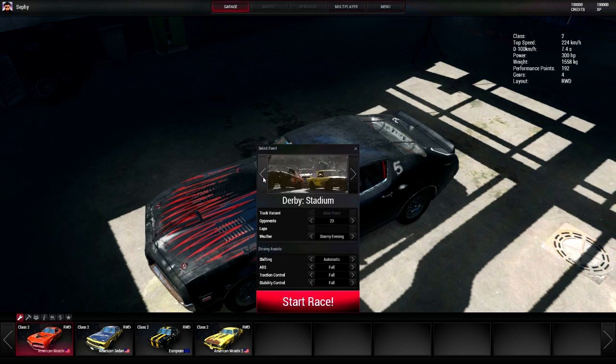You can have up to 23 opponents, which is a pretty good mix, and you can have up to 10 laps on any circuit. The weather you can change to random or presets, plus your transmission — you can choose between manual and automatic — and then you have some driver aids that you can change as well.